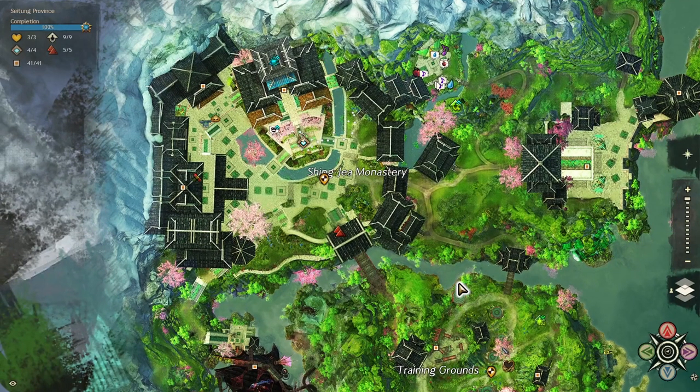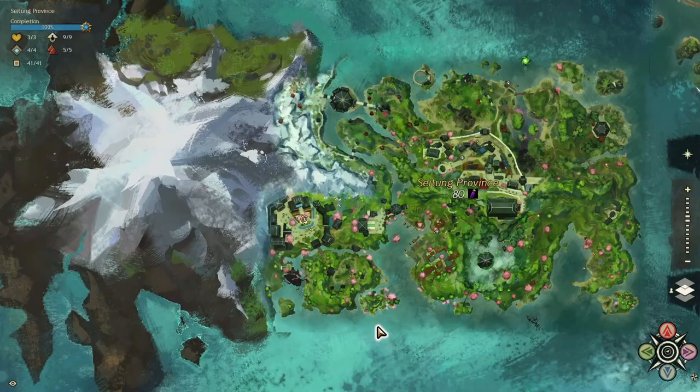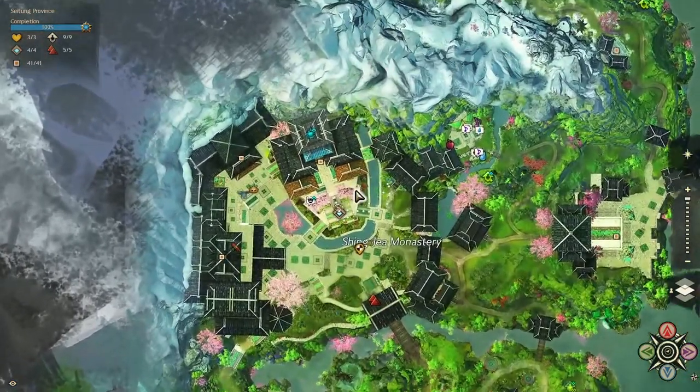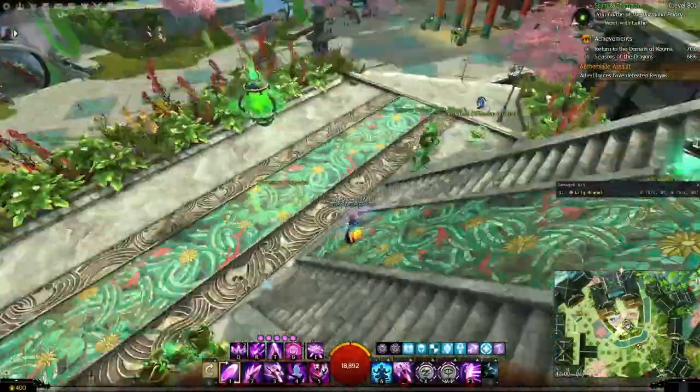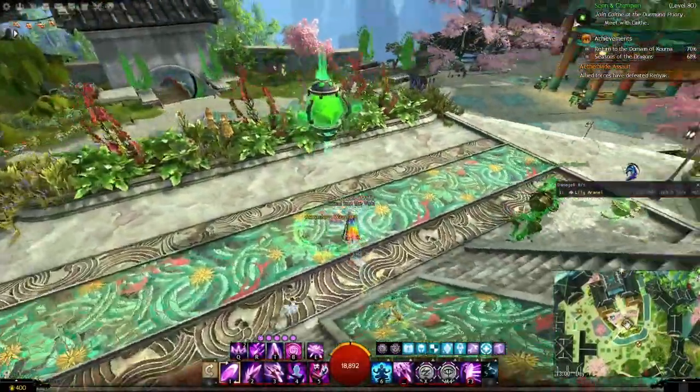Today we're gonna have a look at getting some unusual coins. I try to do this as often as I can — it is a daily thing, just like the Kynan jumping puzzle chest, it's once a day for your account. We're gonna start in Seyton province at the monastery waypoint, and I'm currently stood just up from it.